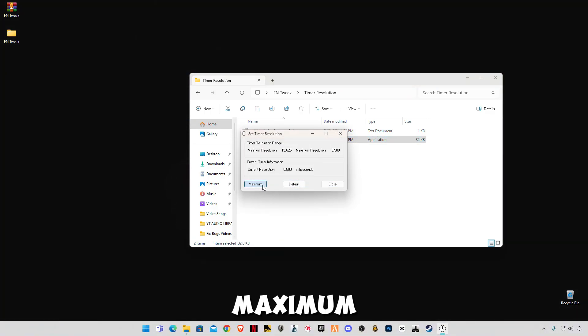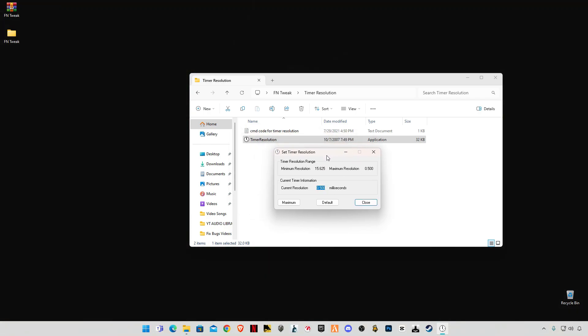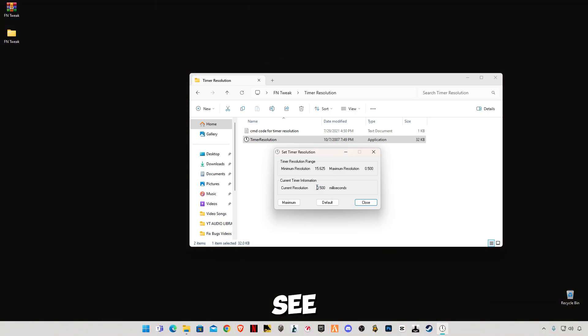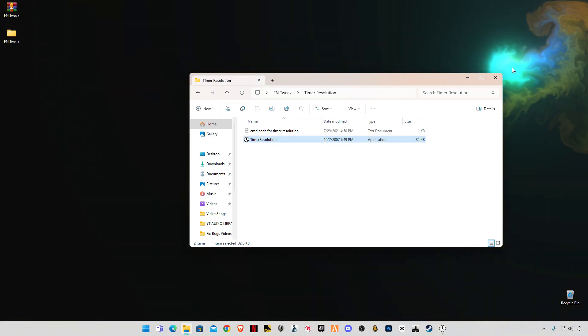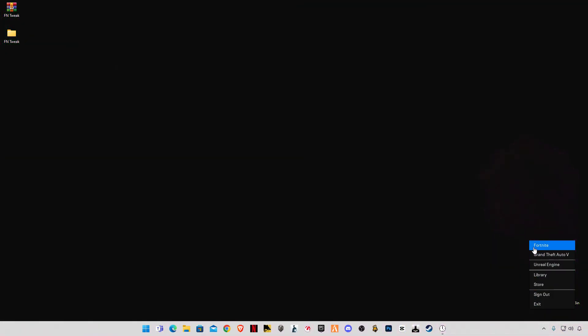Open Timer Resolution, click Maximum, and you should see a value of 0.500. If you see any other value, the codes are not working — make sure it reads 0.500. Click Maximum, minimize it, and then launch Fortnite to see the in-game performance results.